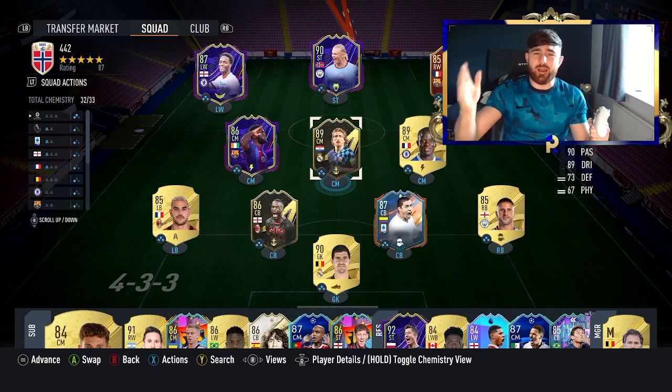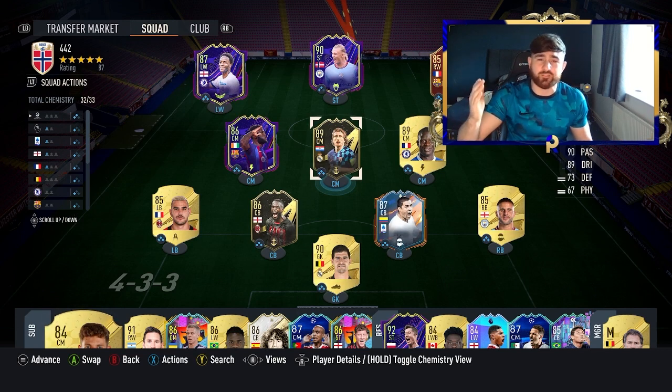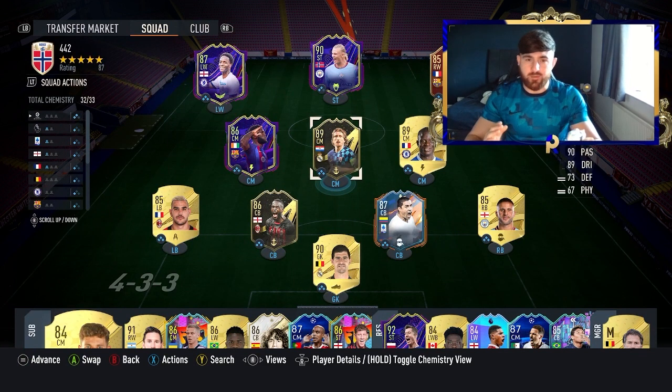Are you guys sick of your back doors getting smashed in by people who have Haaland and other ridiculously expensive players with their credit card FC teams? Kind of like mine. But what I'm going to do today is show you exactly how to beat those with 500k coins, and you are going to absolutely ruin people.